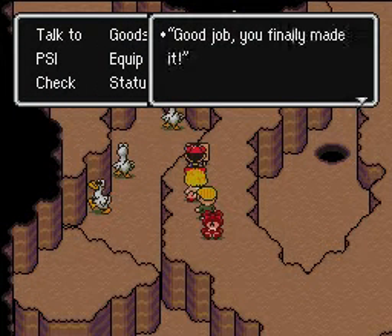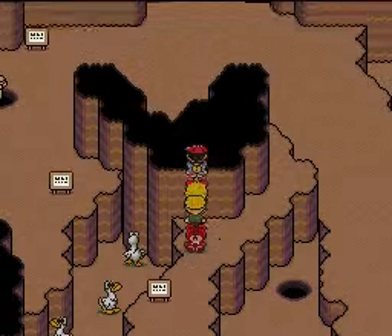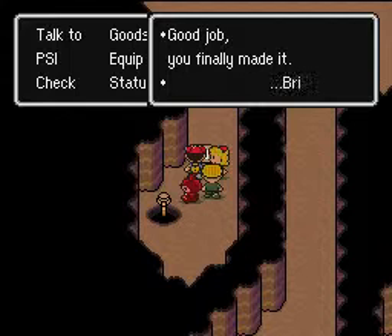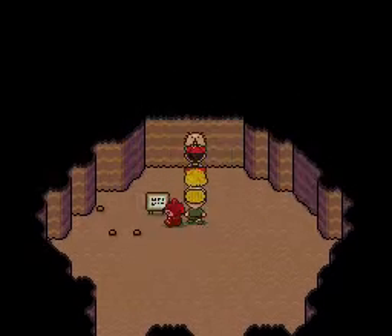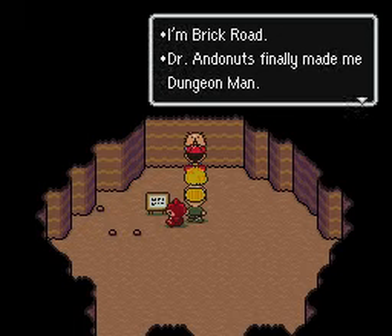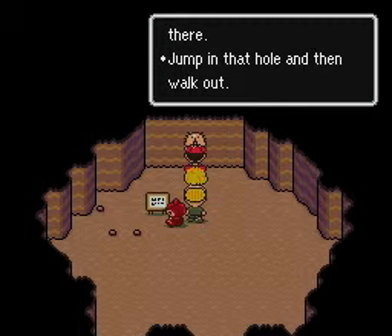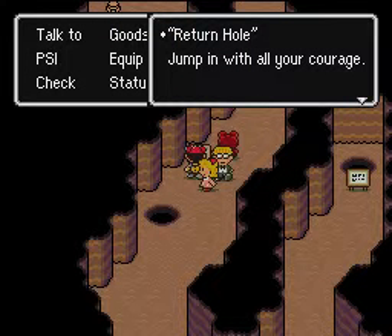Good job, you finally made it — there is a board upstairs that says that — Brick Road. It's up rope. Good job, you finally made it — Brick Road. That face is mine; feel free to talk to it — Brick Road. Hey, here he is! Welcome. And we're healed. Long time no see. Mr. Jeffo, we met in Winters a long time ago. I'm Brick Road. Dr. Andonuts finally made me Dungeon Man. If you want, I'll come with you guys for a while. The return hole is over there — jump in the hole and walk out.